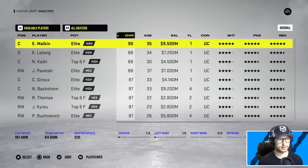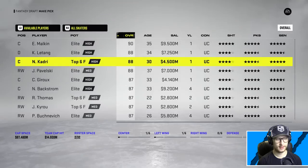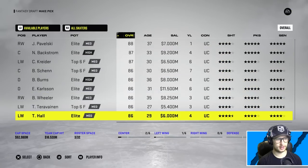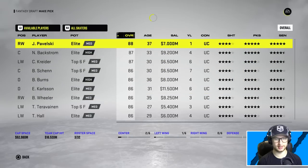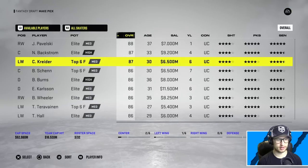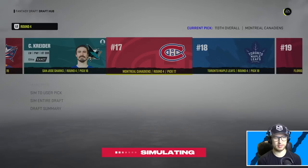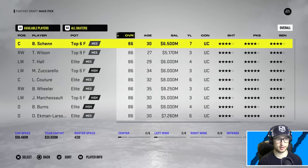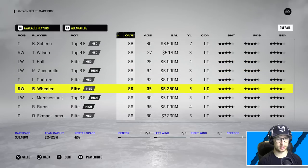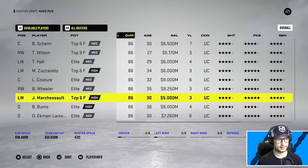I'm grabbing Bergeron - Bergy if you will. That's a good start. Kadri - is he left-handed? Oh my goodness, he is! I don't care, I'm grabbing another centerman. Boom - team is off to a good start, if I do say so myself, but I probably shouldn't because it usually doesn't work out. Kreider is left-handed - he had what a breakout year! I'm gonna take him because he carried my fantasy team this year.